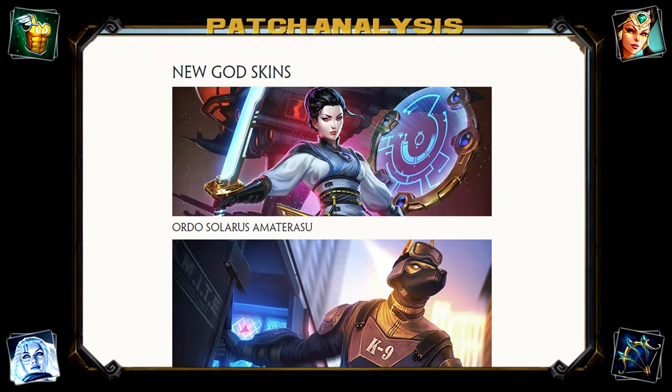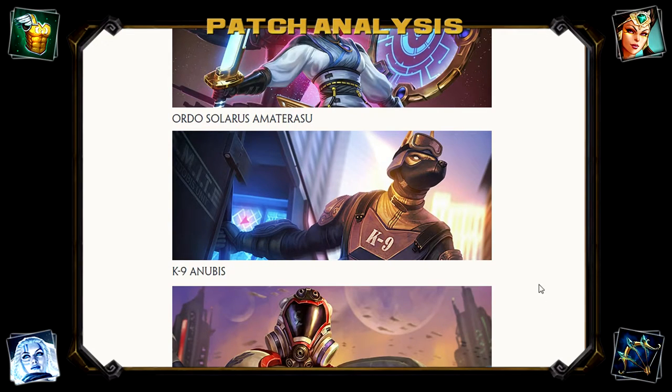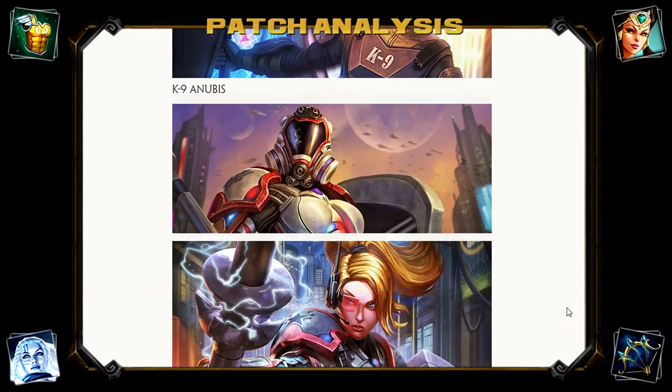Starting off with the new skins. We've got Ordo Solaris Amaterasu, which looks really good, and Canine Anubis, which also looks really good. Hirez have been really making some good skins recently. A lot of the time I'll see new skins and decide not to buy them, but the last few patches have had some really good skins and I've pretty much bought all of them. Hirez are definitely getting a lot of money out of me right now. Canine Anubis looks amazing.